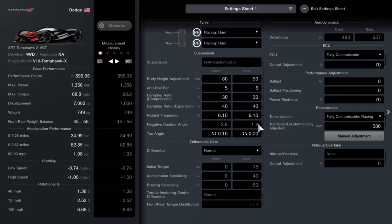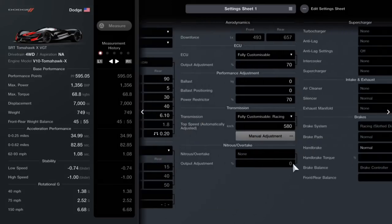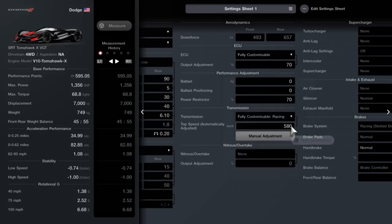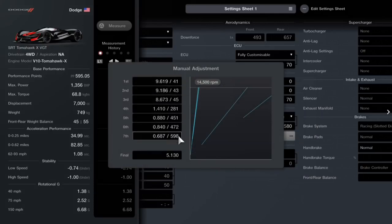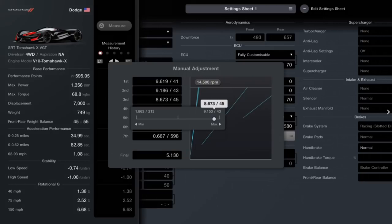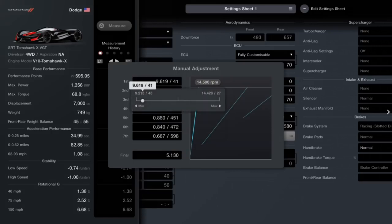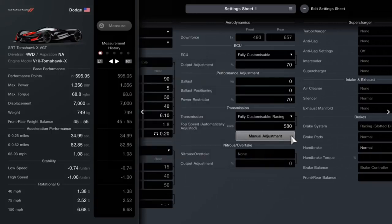The only things I changed - leave all the settings as they were when you buy the car, you don't need to alter all that. The only thing you really need to alter is the transmission. Drop that to 508, as you can see on mine, and then go on to manual adjustments. Forget the 7th, 6th and 5th - what you need to alter is the 4th, 3rd, 2nd and 1st gears. All you're doing is bunching the gear ratios up, which restricts the engine and makes the gearbox super quick going through the first 4 gears.